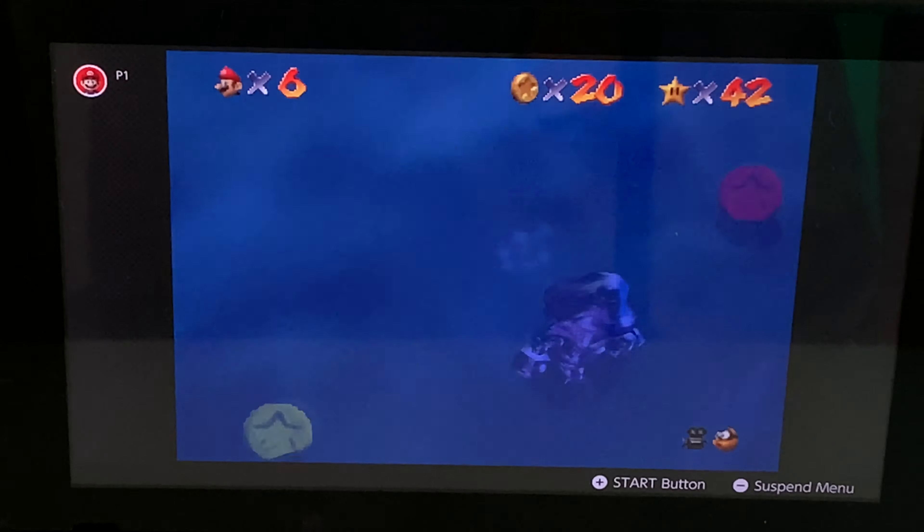Let's move on to the next one. Star number three: Metalhead Mario Can Move. Now that we have the metal cap, I'll go back to the left to the area where we got the first star. Drop down, then use the metal cap and walk under the water. Step on this button and the gates open. The star is straight ahead — a few more long jumps. Gotcha! That is star number three of Hazy Maze Cave.